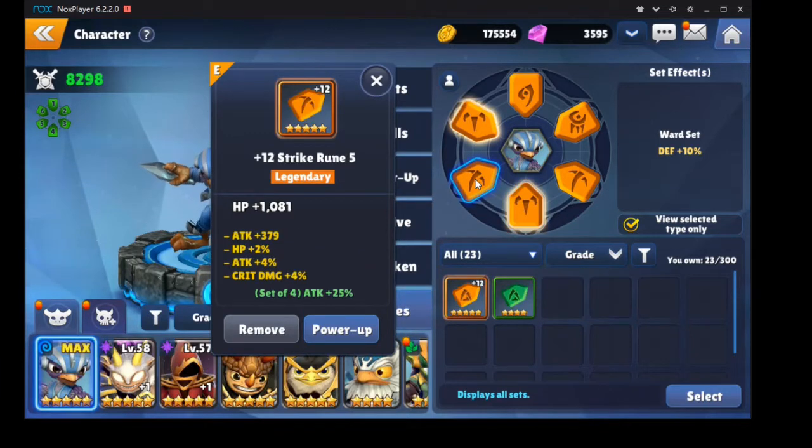Slot four of the runes — it's not too bad. I pulled this rune today; it was a blue rune and I'm really happy with it. Plus 379 attack, which is huge. It had flat attack on it, 2% HP, rolled twice into flat attack, and the last two rolls were attack and crit damage, which were really good rolls as well.